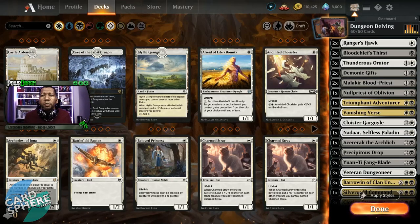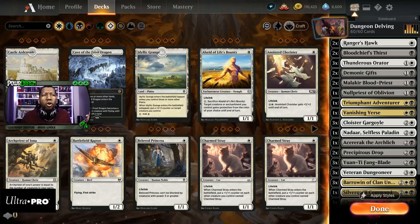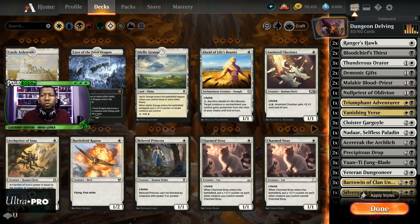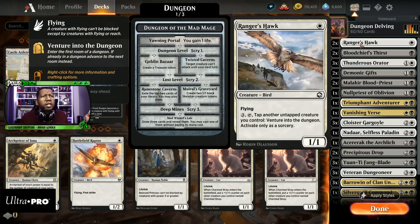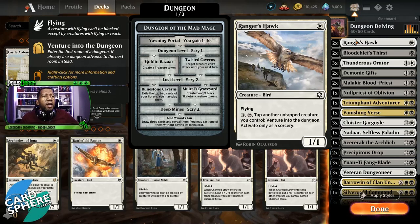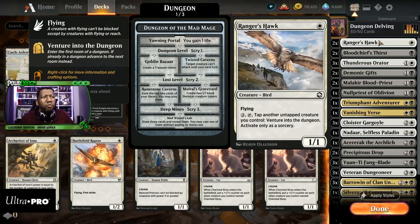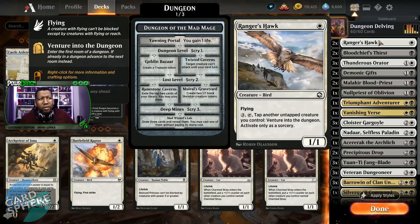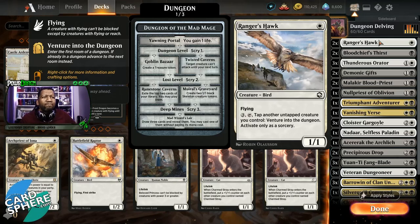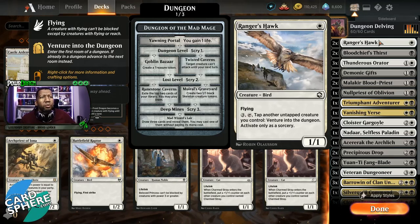As usual, we're going to go over this and talk about the cards we want to take out as well as what we're going to put in, because I think that's part of the learning process — understanding why some cards are bad. Starting at the top here, we have Ranger's Hawk. I'm not a huge fan of this card. It is a 1/1, it flies so it's not awful to have, but it does have a pretty steep activation of three colorless, tapping it, and tapping another untapped creature you control. We're on a budget so maybe it gets to stay.